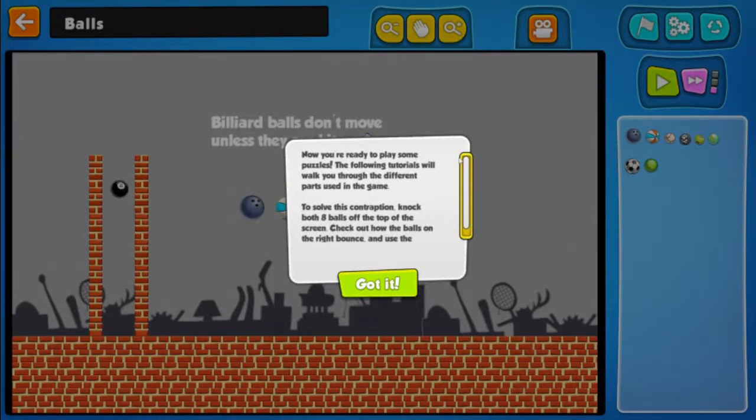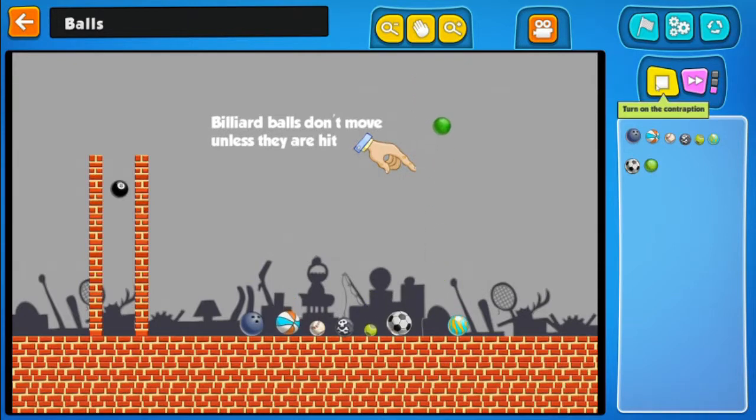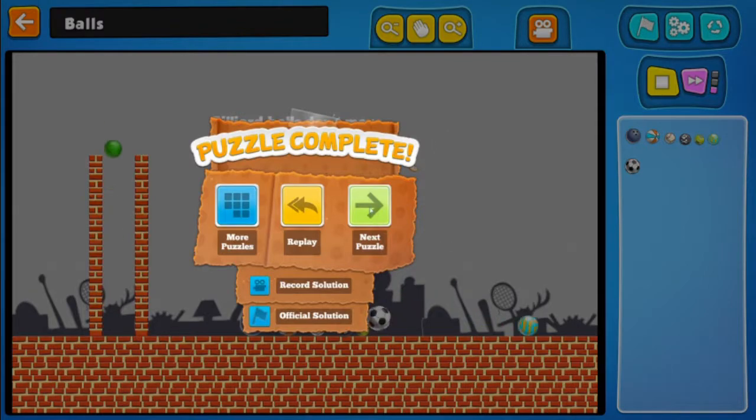Now you're ready to play some puzzles. The following tutorials will walk you through the different parts used in the game. To solve this contraption, knock both eight balls off the top of the screen. Check out how the balls on the right bounce and use the correct one to hit the eight ball. Crazy green ball — it's a bouncy ball, of course bouncy balls bounce. Wow, this looks really easy. Nice, next puzzle.